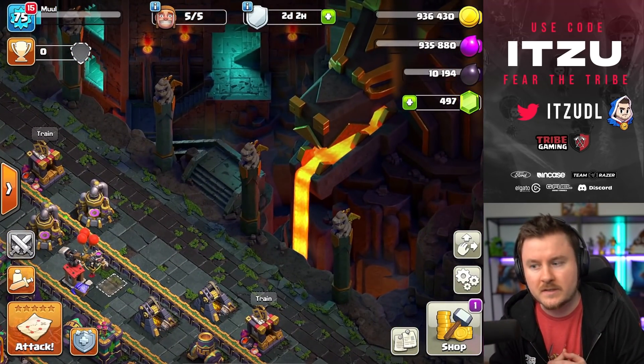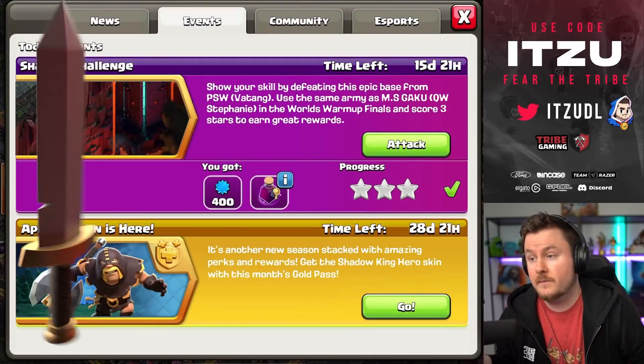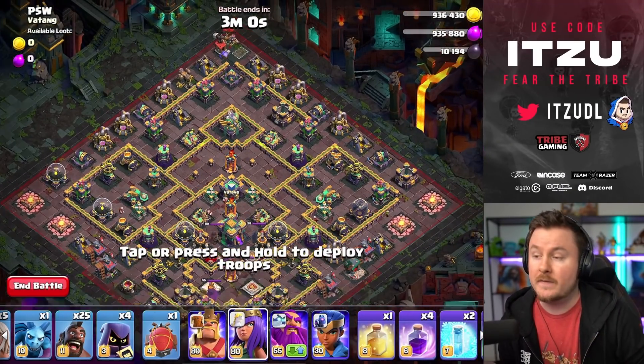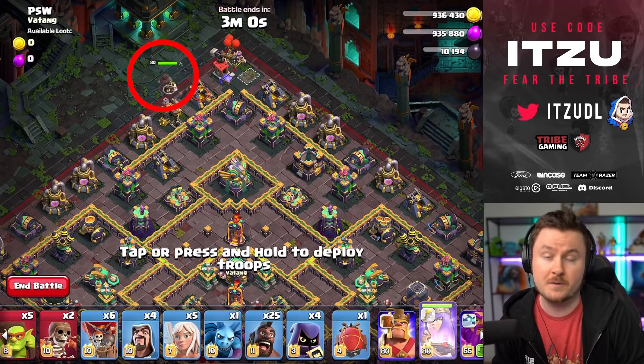That's how the scenery looks. If you like it and you're buying it, make sure to use the creator code to support me — it's CodeItsu. Whenever you want the easiest ways for challenges, make sure to follow this channel because you're always going to get that. Now let's go into the easiest, by far easiest way to three-star this challenge.